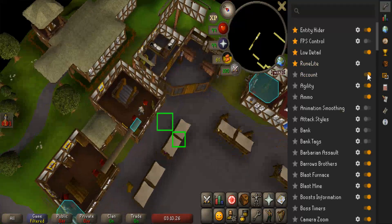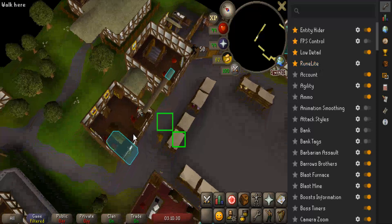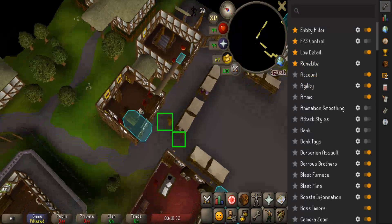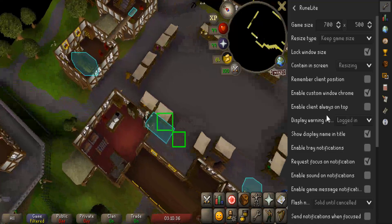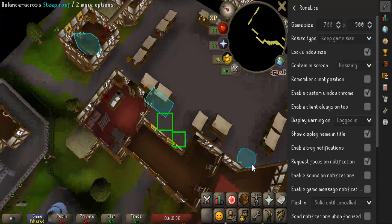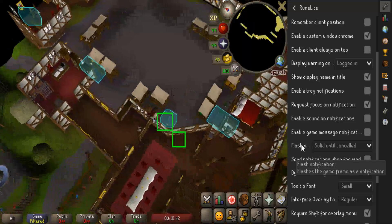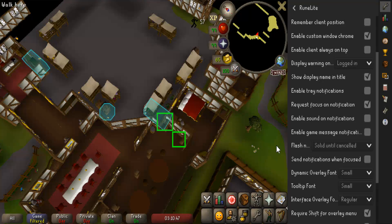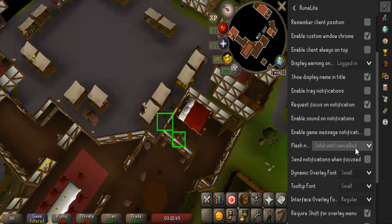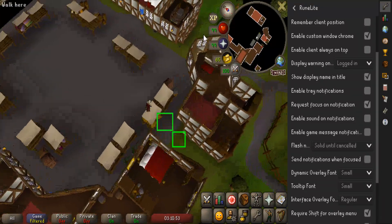So this is on RuneLite, by the way. There's a setting called RuneLite — on the RuneLite settings there's a little tool here. What you want to do is go to this section where it says 'flash notification.' The best option I've found is 'solid until canceled' — there's other options too.